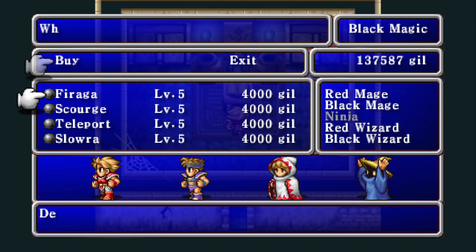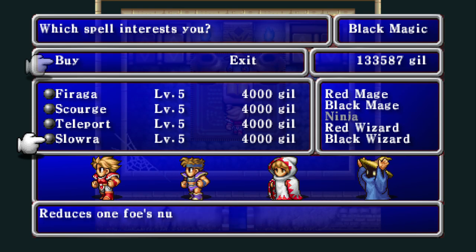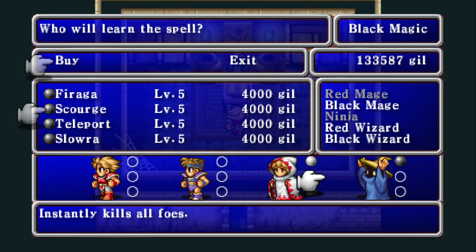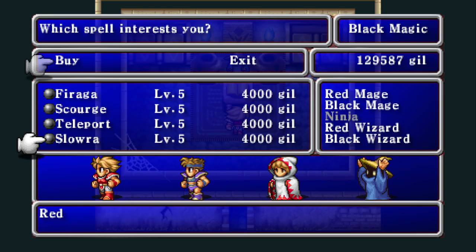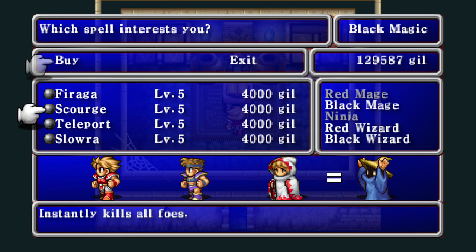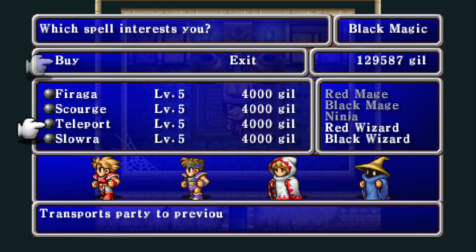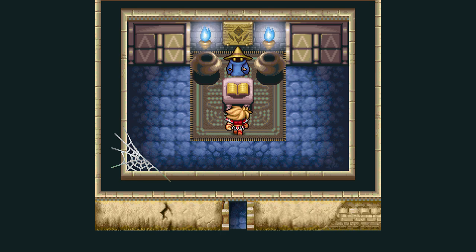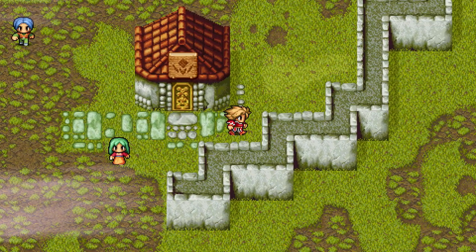Black magic shop — Kiraga, very awesome. Teleport is good because it helps you backtrack, but I can't get it yet. Scourge I'll grab — it's not always useful, basically an instant kill attempt, good if you have a big crowd of weak enemies you don't feel like wasting your time on. Actually, I'm not going to grab Teleport even if I could, because Warp is better — it takes you completely out of the dungeon you're in.